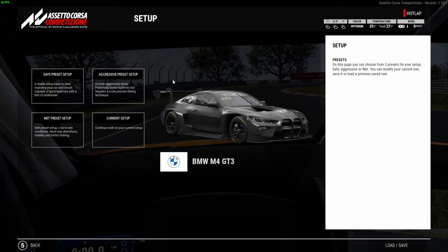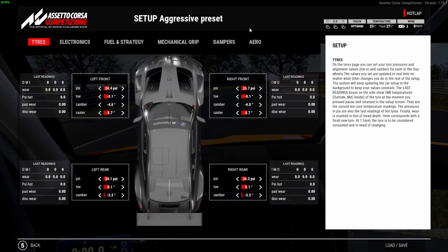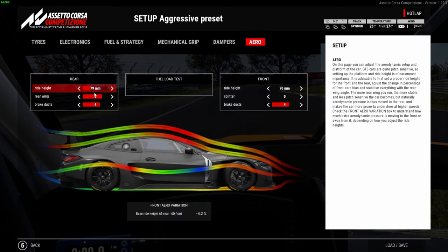We're in the BMW. I'm just going to load up the aggressive setup and go straight to the aero — you can see the aero is actually on six by default. What can be a little tricky is you think about the long straight coming back onto the main circuit and the flat-out sections, and you might think maybe six is a little too high. A lot of people will be tempted to run four or three, and you can get away with those wing settings in this car, but you have to think about what is actually raceable and what's going to be good for your tires.